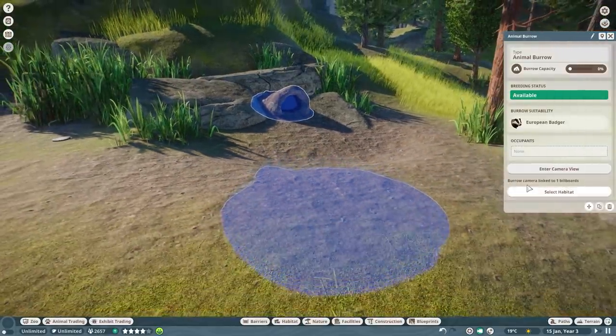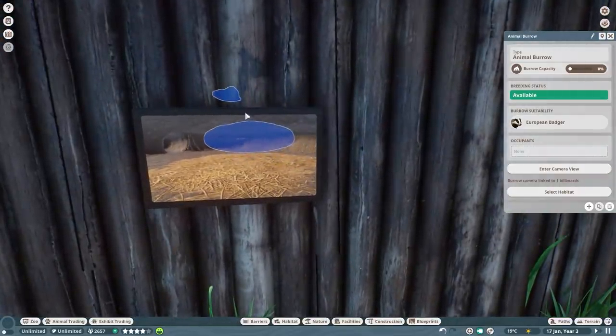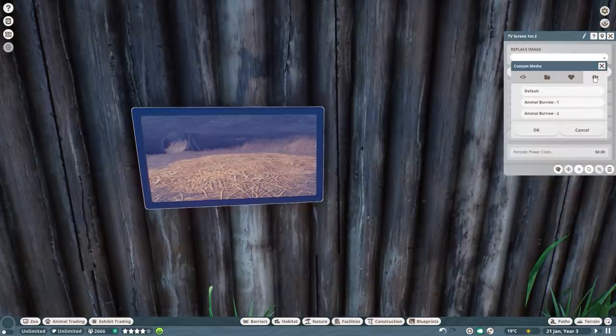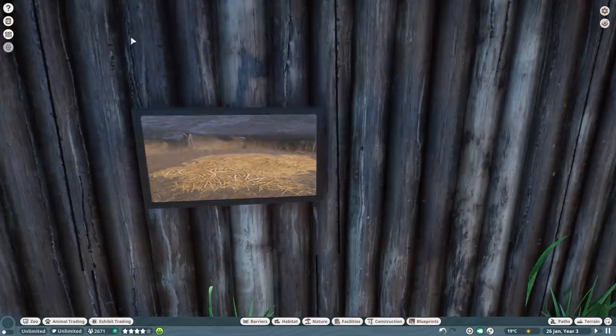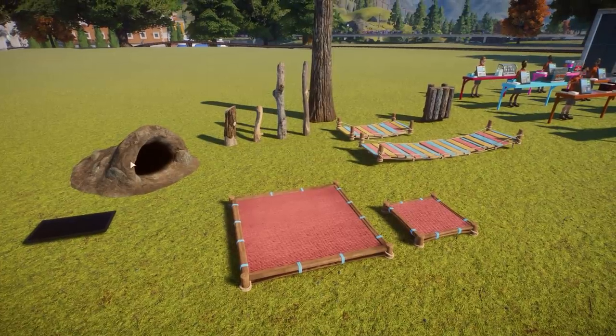You can also connect burrows with billboards. I placed one down right here and if there's any animal inside or coming inside, you can see the same footage on the billboard. You just click the little camera icon and select which burrow you want to see. It's really cool that you're able to connect burrows with billboards in your zoo.